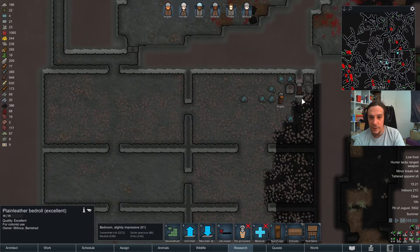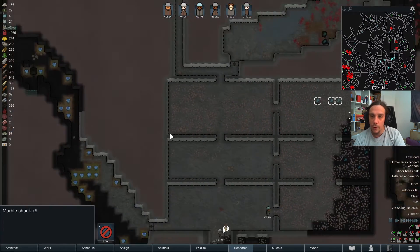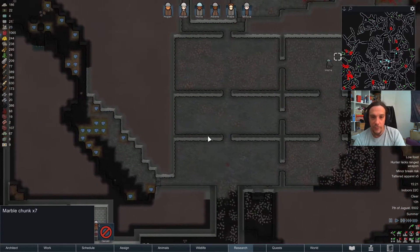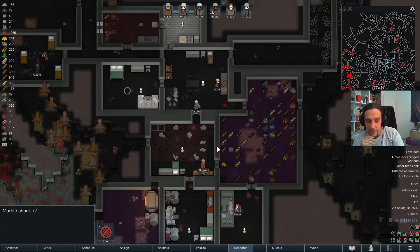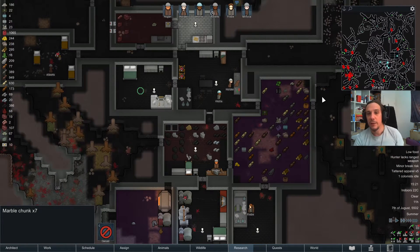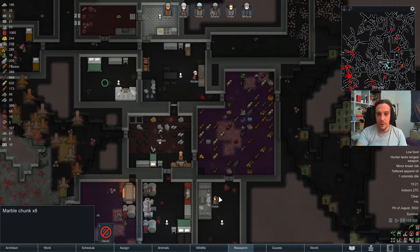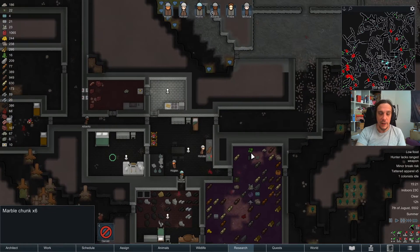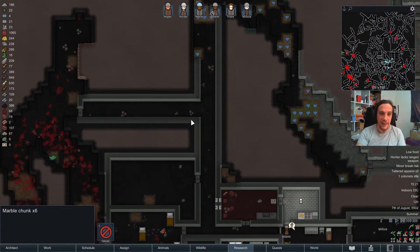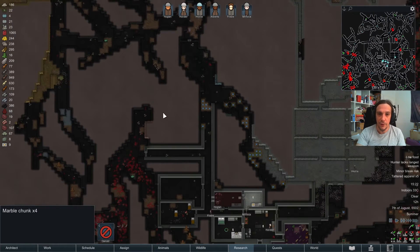We dug out this area here almost completely and I want to build up my storage area here. I came up with the idea of creating a workshop area in this room — so we got science workshop, more workshop, here are the big storage areas, and I guess we will be building up our living areas somewhere here.